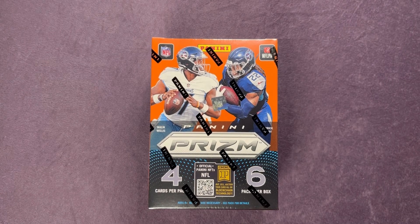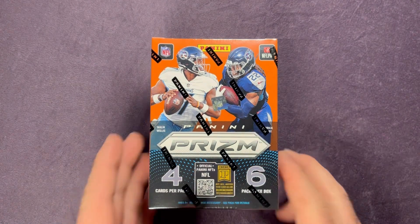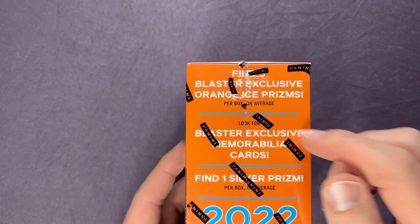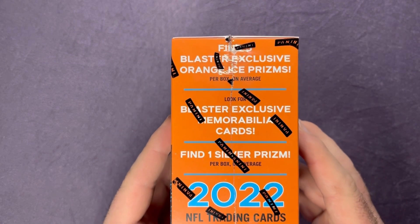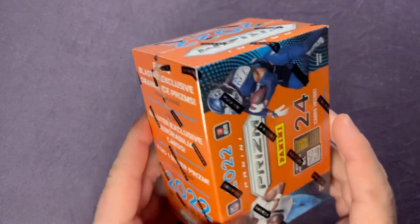Welcome back to another video. Today we're going to open up this 2022 Panini Prism Football blaster box. This is a Fanatics exclusive that has the orange ice prisms. You get four cards per pack, six packs per box, five blaster exclusive orange ice prisms. I'm also looking for the blaster exclusive memorabilia cards and one silver prism — all those per box on average, of course, with Panini.